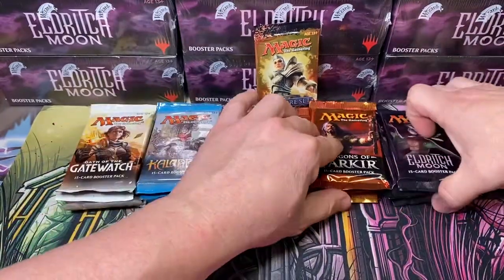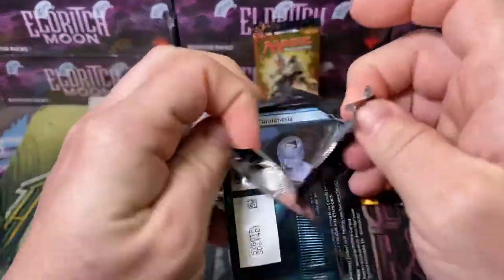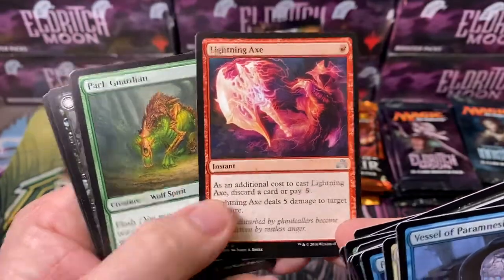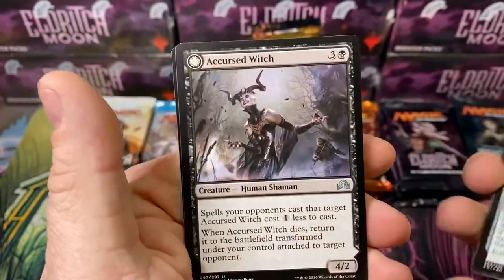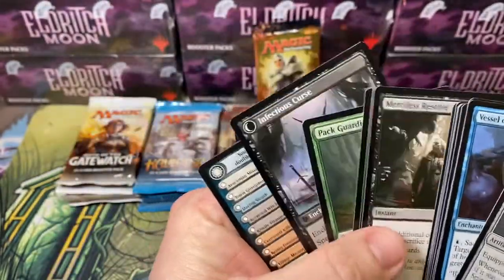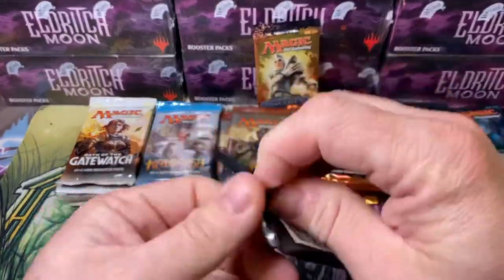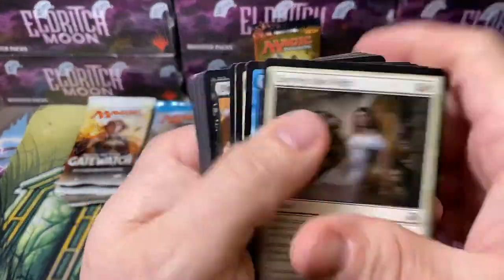Let's start with the Shadows over Innistrad and burn through these. That is a very good Uncommon Lightning Axe. Pack Guardian, Slayer's Plate - weird piece of equipment. And then a Curse Witch that flips into an Infectious Curse. Let me grab that rare out of here. Second pack of Shadows over Innistrad. Hope your New Year's is going good guys. This is my second opening so far of the year.